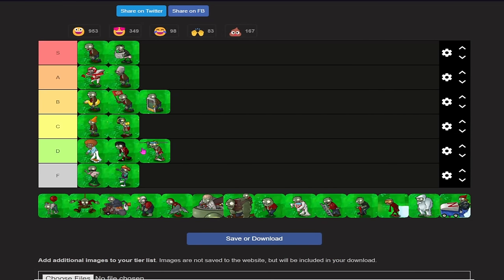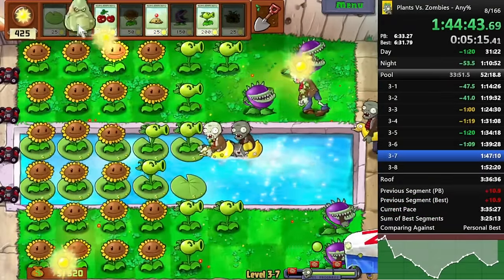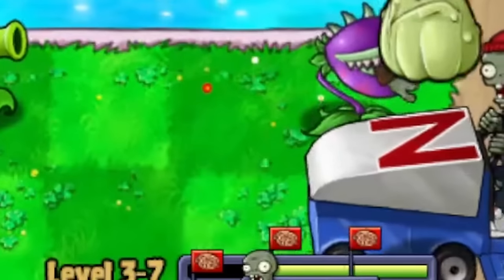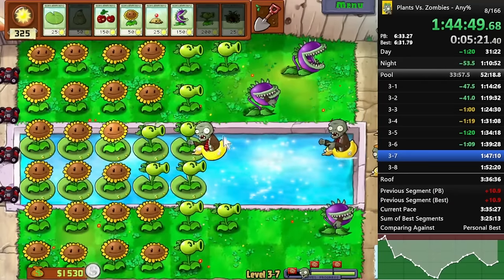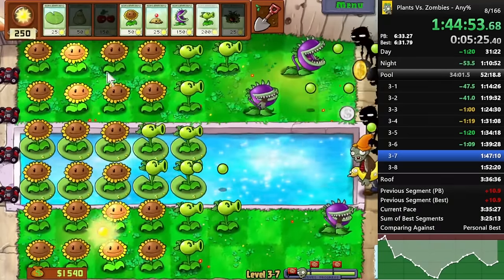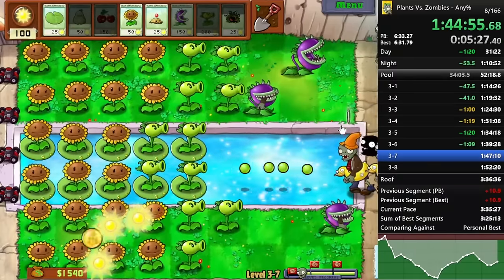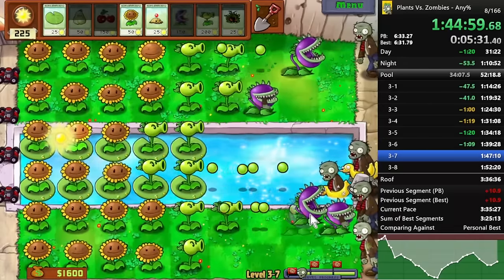Next up is zombonies, and zombonies are going in A tier. You always have an instant counter to these — if they show up, you chomper it, squash it, or you have a potato mine, and you're always bringing chomper in pool levels. So it's no problem at all. This is just kind of free 50% rules — it's up there with football zombie. Football zombie could arguably go to S tier.